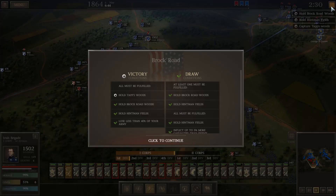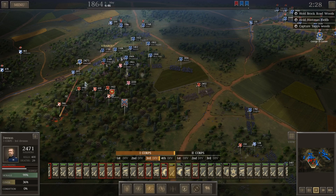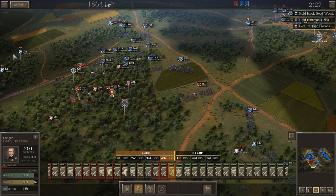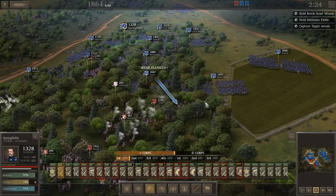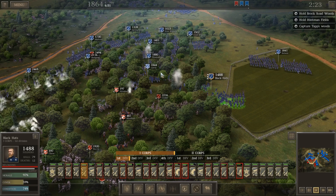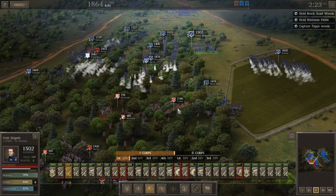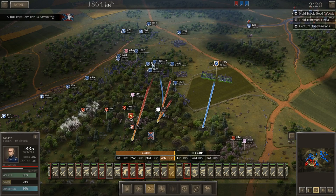I'm assuming for a victory we have to secure Tapp's Woods. We can't lose too many men doing it. Some artillery forward. Another rebel division is approaching us. More and more rebels into the gap. So we've kind of driven them back, but now our flank is in danger.